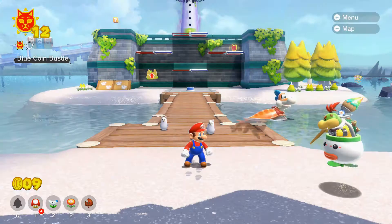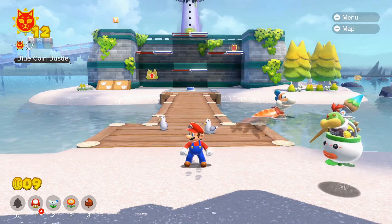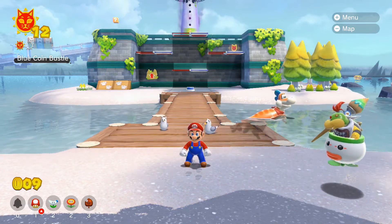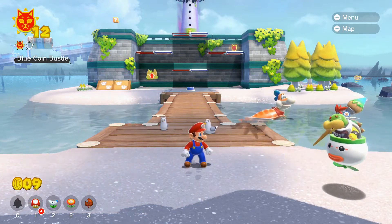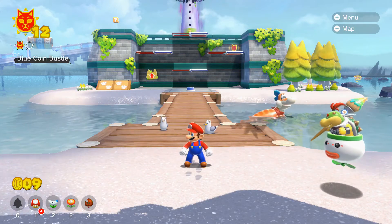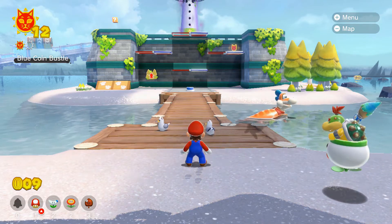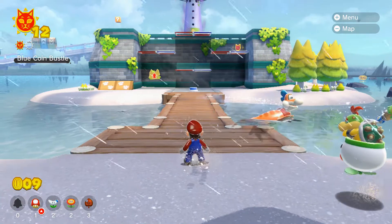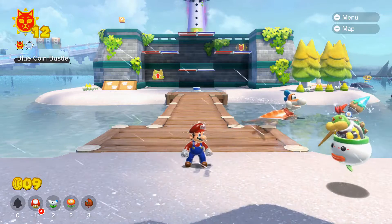Hey there, proxies, this is Proxify here, and welcome back to another episode of the Bowser Fury let's play. If you didn't miss out on the last episode, we were on the hunt for more cat shines, trying to get all the way up to 15. I figured out where we need to go — it seems like there's a blue switch, so we may have to worry about that to open up another cat shine. Hopefully you're having a good Saturday, and let's jump right in.